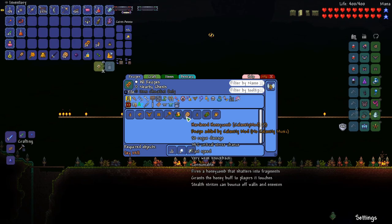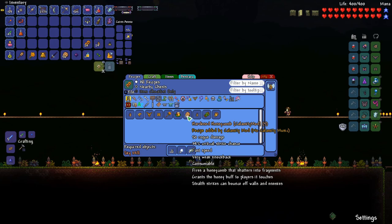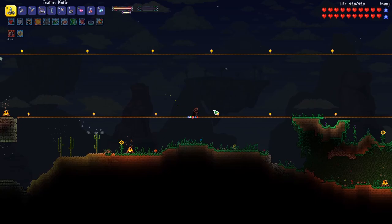There we go — excellent! That feels good. Now that we've got the Queen Bee defeated, we can craft the Hardened Honeycomb. But I don't think that's actually going to be that useful — I may skip it. We've got some pretty good weapons already.